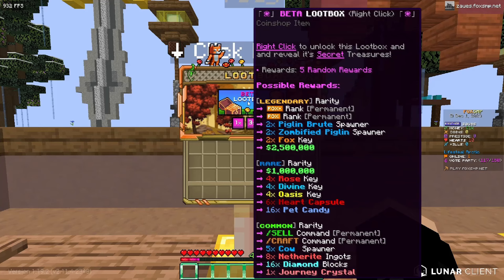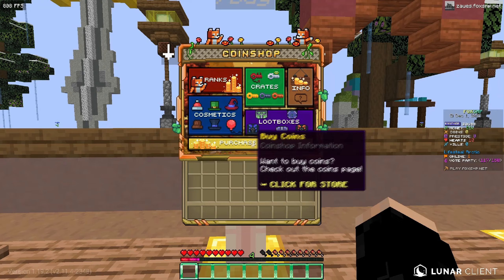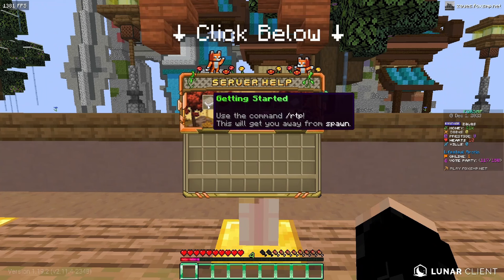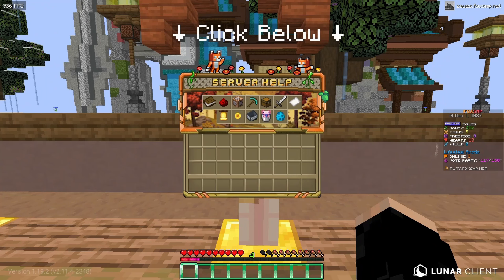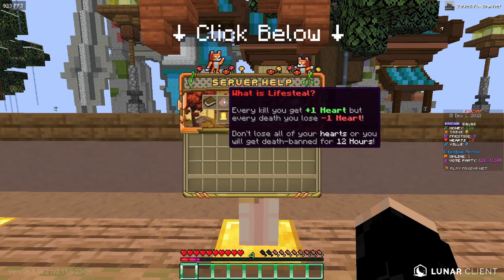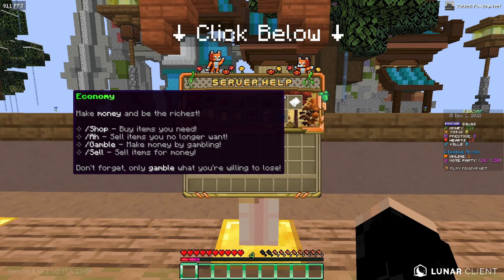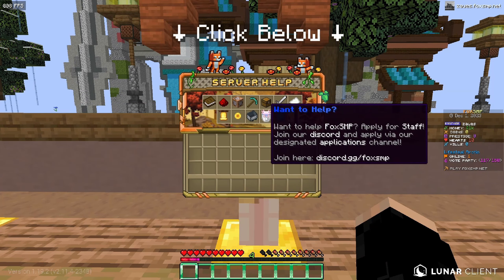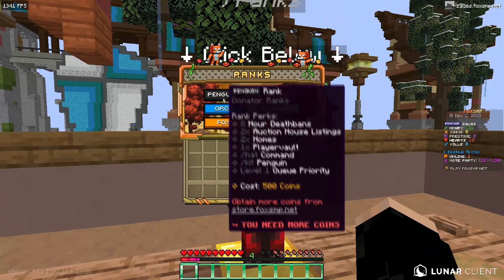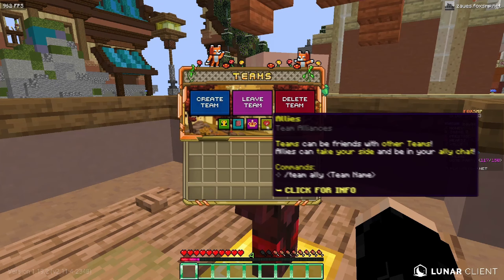They have cosmetics, loot boxes, and if you want to buy coins you can click for their store. Over here is a tutorial that gives you everything you need to get started: RTP, what lifesteal is, useful commands, new season features, free items, PVP, economy, server ranks, Discord, coin shop, and server store. Then over here is rank information, and they have a very clean teams GUI.